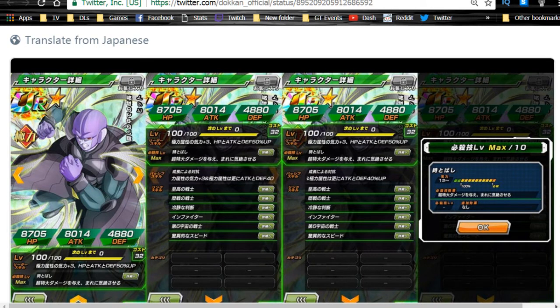Now let's talk about Hit — Extreme STR Hit. It's kind of odd they made him Extreme, though I guess it's because he's an assassin. The card is titled 'Growth During Combat.' His leader skill is Extreme Strength Ki +3, HP/Attack/Defense +50. His passive gives Strength Type Ki +3, and Extreme Strength types get an additional Attack and Defense +40. His super attack is Time Skip/Molotov — supreme damage with a rare chance to stun.